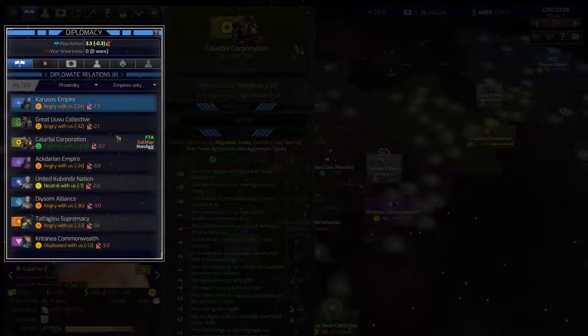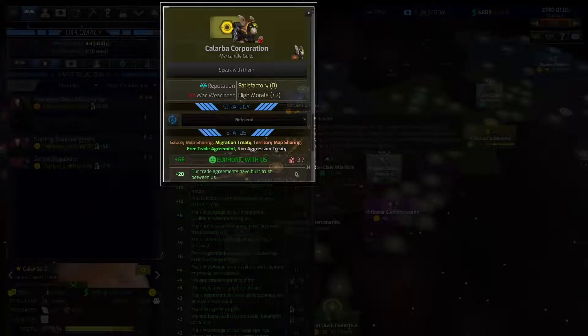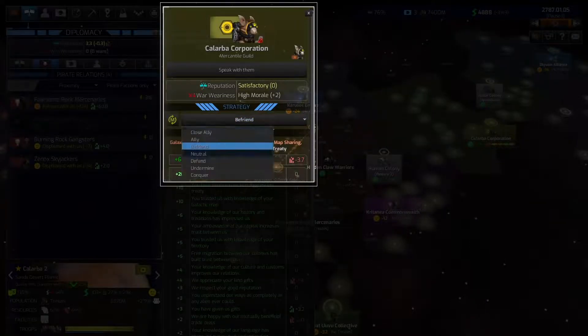Through the diplomacy screen, you can choose to speak with other empires, independent worlds, or pirates. For each one, your advisors will choose a diplomatic strategy, which you may also change to suit your plans.